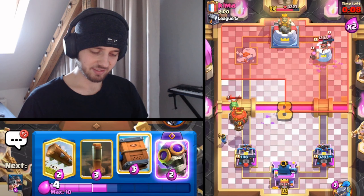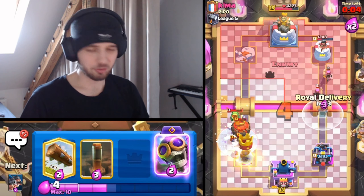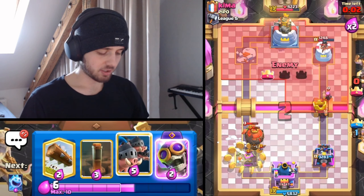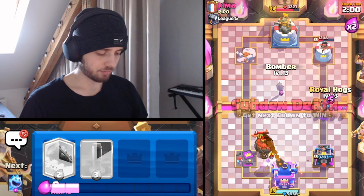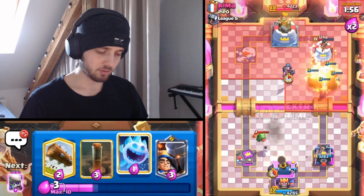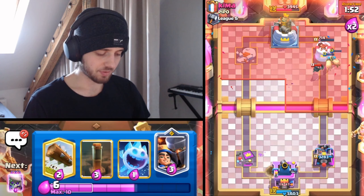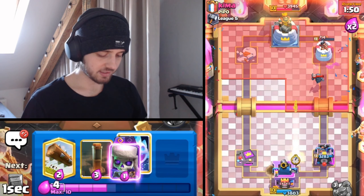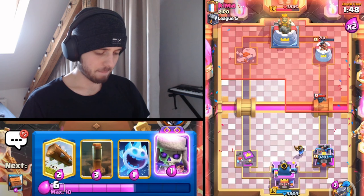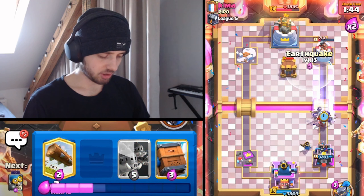Is he gonna freeze that? Okay, he is - he was set for Elixir. I knew I wouldn't be able to defend the tower anyways. I'm gonna go for this, go for Bomber here in the pocket, try to splash on something. He fireballs - okay, that's fine. We get some very nice damage with the pigs. Gonna play Little Prince, go for Skeletons, Ice Spirit, go for EQ pigs.